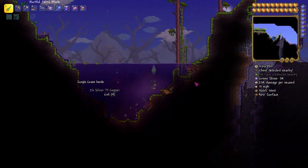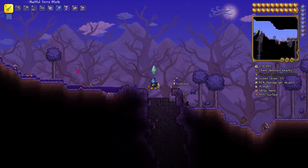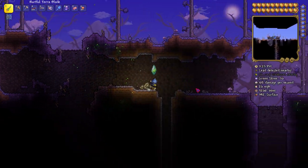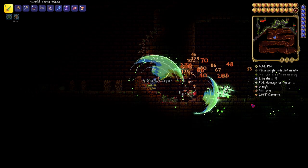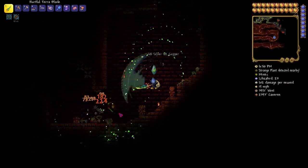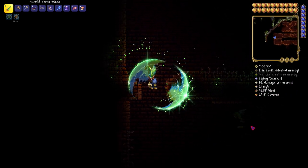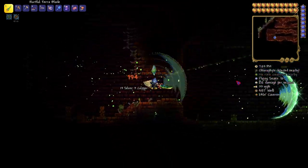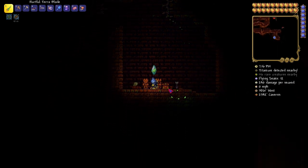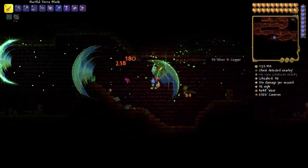I should get some turtle armor before we fight the Golem. The turtle armor is so good — I want to get it before I fight the Golem, I think it'll be a good thing. Look at that — the Terra Blade is getting these guys. Feather falling is actually helping us levitate. These lizards are no match for the Terra Blade! There's a chest over here I'm gonna grab, and I do have the void bag.